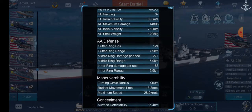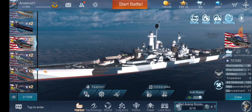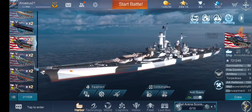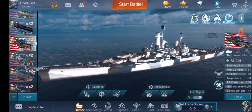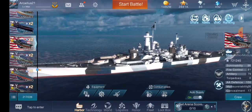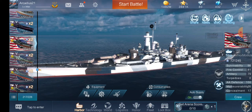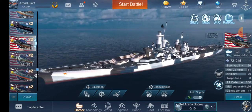AA defense is spectacular, as always. At this tier, though, there are so many aircraft with so much health that no matter how much you shoot down, there will always be more. There will still be times when carriers get drops on you — they won't get out of it unscathed and will probably lose all their squadrons returning to the carrier — but that doesn't mean you're invulnerable.